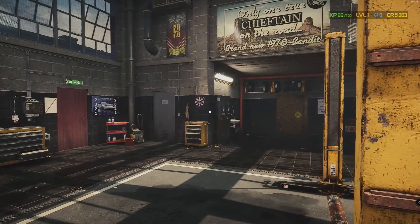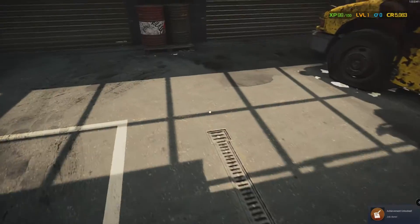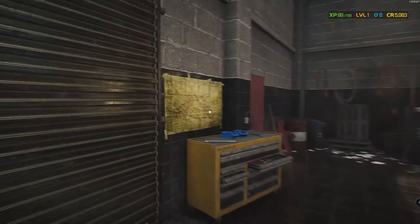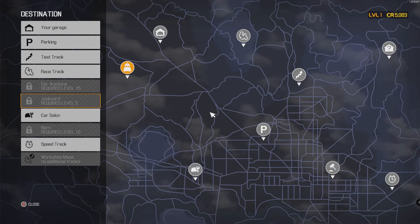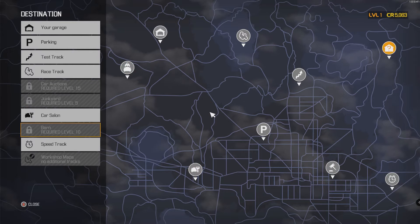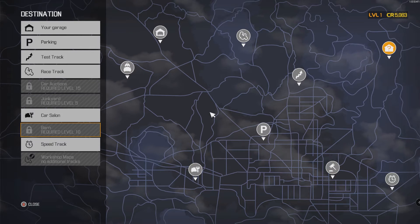First one down, we made a little bit of money - $5,063. We got our first achievement. Here's the map: test track, race track, junkyard at level 5, car auctions at level 15, barns at level 10. Let's travel and see what's at the car salon.